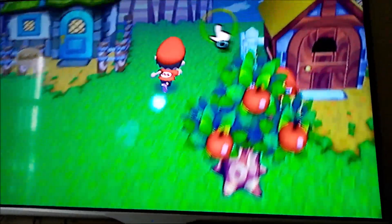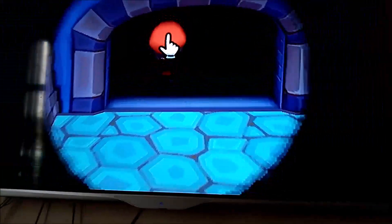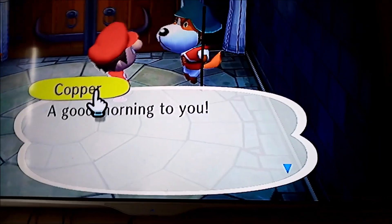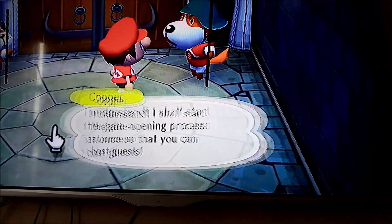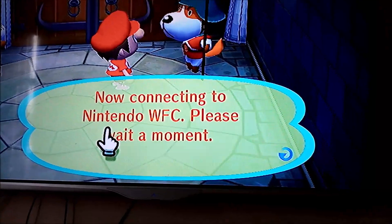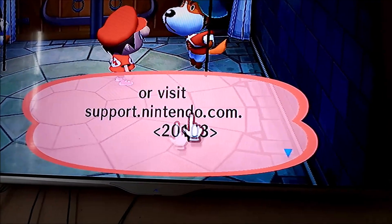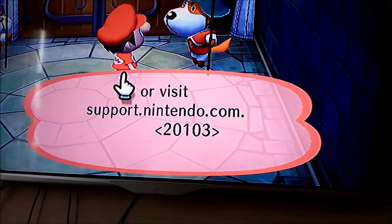So when you go to the gate it will give you an error because you haven't patched it with the patcher, and it will tell you that Nintendo Wi-Fi connection has shut down. It shut down in 2014, so it's been about 6 years. That error code means you haven't patched it because the Nintendo Wi-Fi connection servers are shut down.